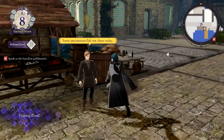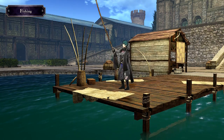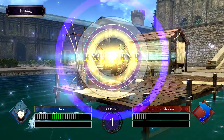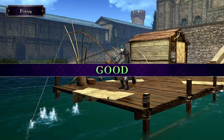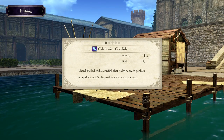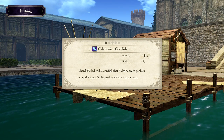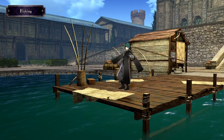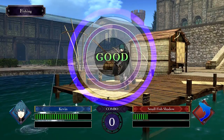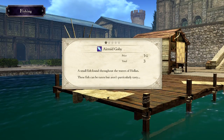We're going to go fishing first. Dang — just good. Kale-donian crayfish: a hard-shelled edible crayfish that hides beneath pebbles in rapid water, can be used when sharing it. Let's do the larvae. Kind of horrible at this — you can see that I don't play Xenoblade Chronicles, any of them.